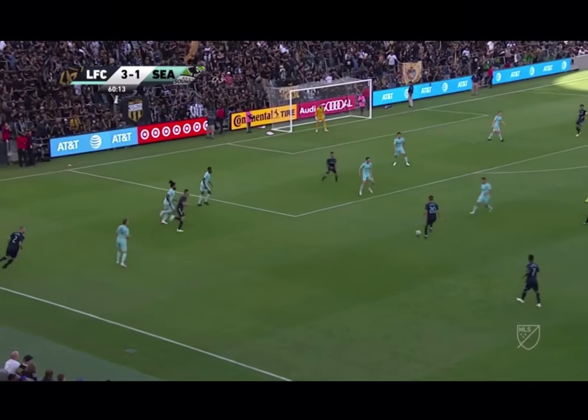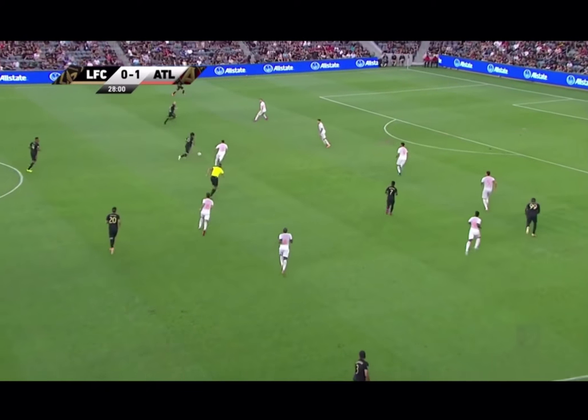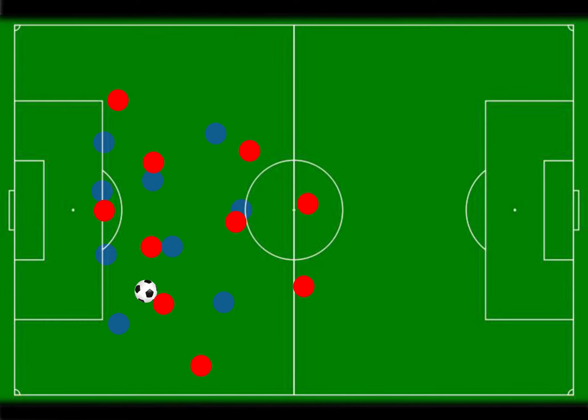LAFC targeted the half space constantly in 2019. Before moving on to LAFC's shape, I'll leave one question on why this position is so dangerous: when the ball is played into the half space, how should the defense react? Should the fullback stay wide and mark the LAFC winger or overlapping fullback, or should they tuck in and leave the wing open? Should one of the center midfielders slide out and vacate zone 14? Should a center back step out of the back line to close it down, or should the outside midfielder track all the way back and tuck in? Each and every one of these options leaves an opening or some sort of weakness in a different part of the pitch.